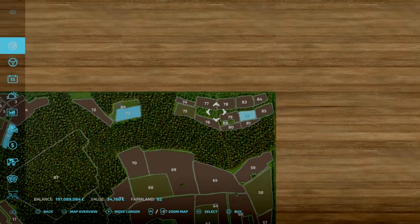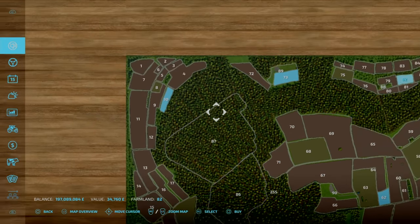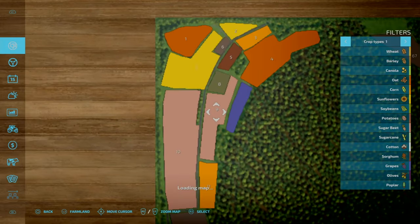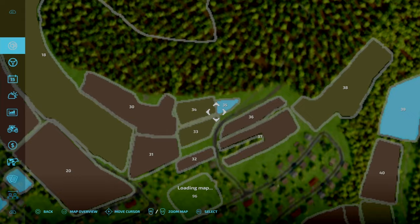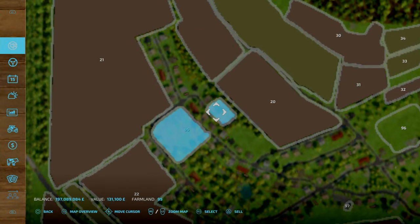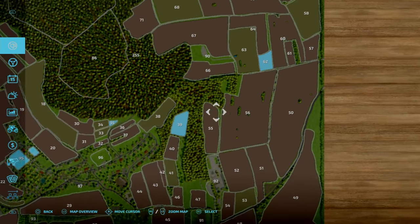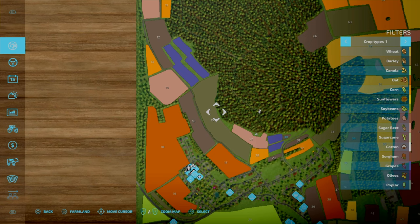On new farm mode, you start with plot 73 — field 68 — and plot 10, which is a vineyard. On top of that you've got plot 30, field 30. You've got your farm area here which includes a little house area, and also plots 39 and 62, which are fields 34 and 57. So you've got a little mixture to start off with.